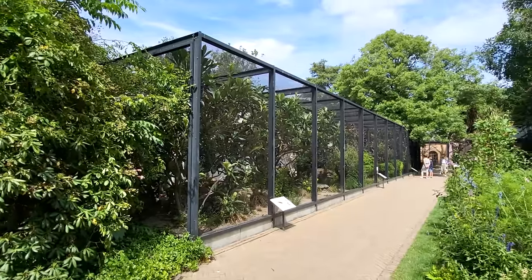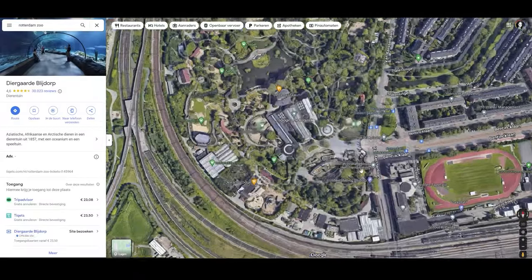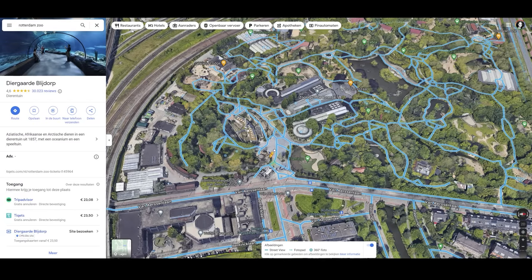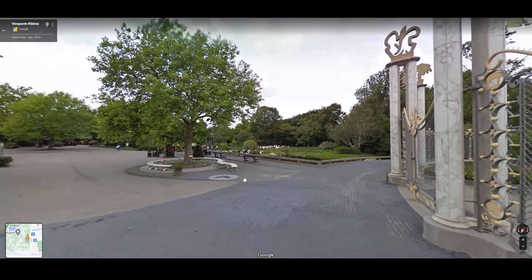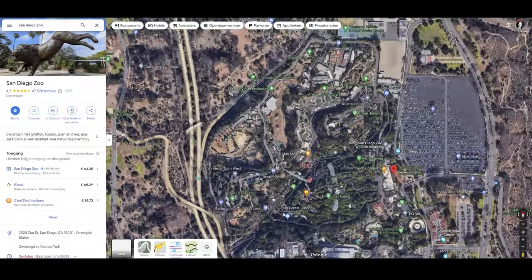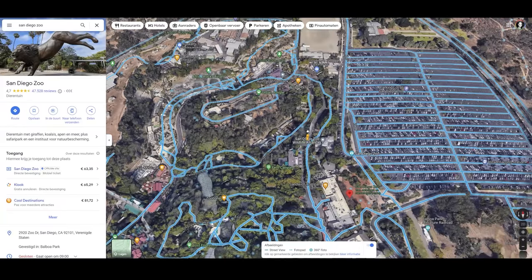At number two: visit a real-life zoo if that's an option for you — take lots of pictures or video footage for inspiration. Or use Google Maps. Many people don't know that some zoos have allowed Google Maps to drive through them, so you can walk around and get inspiration. For example, you can visit Rotterdam Zoo Blijdorp, which is my favorite zoo, or San Diego Zoo. If you know more zoos you can walk around in with Google Maps, please mention them in the comments. These tours help not only with habitat builds but also with filling in gaps and connecting paths.